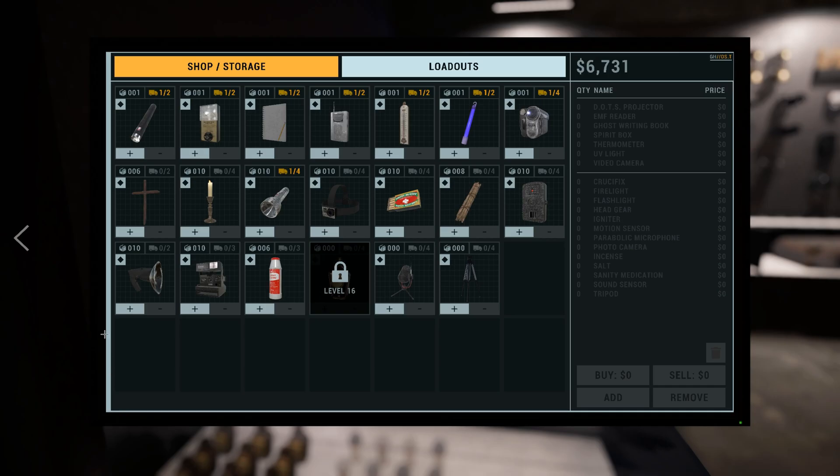I want 10 crucifixes, so I'm going to add 4 crucifixes on the quantity screen and click buy. Now I own 10 crucifixes. I want 10 salts and 10 incense, so I'm going to add 4 salts and 2 incense, and then click buy. Make sure you click the trash can icon to remove your selection so that you don't accidentally buy or sell more of that item.